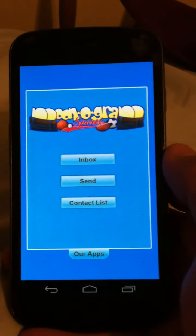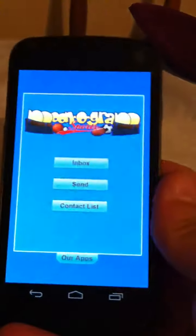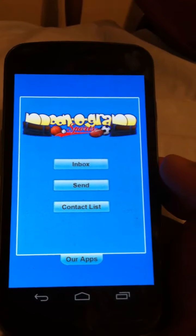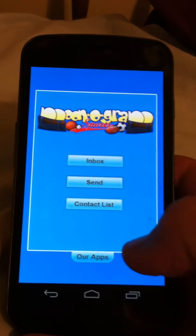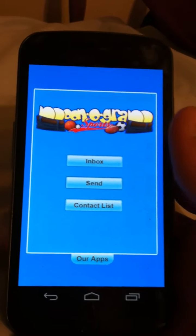Today we're going to be talking about the best app you can have while you're at the Olympics. This is on an Android phone — their website shows iPhones but it's not available on the iTunes store, so I don't know what's going on there. Anyway, the company's name is Outhouse Apps and they have three apps out.